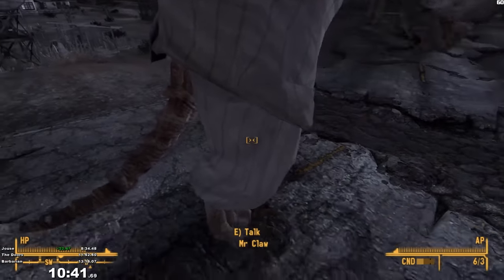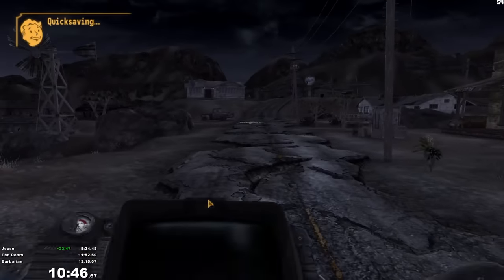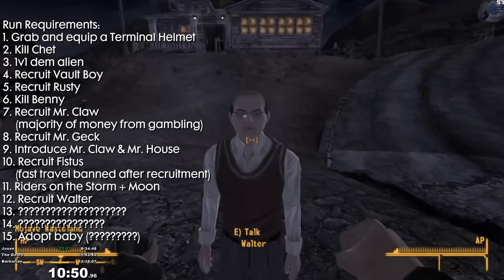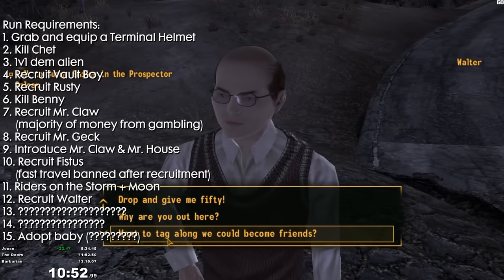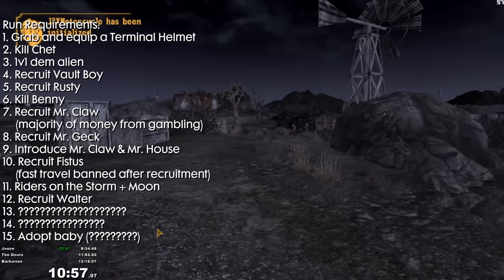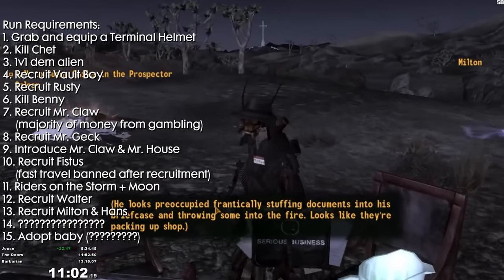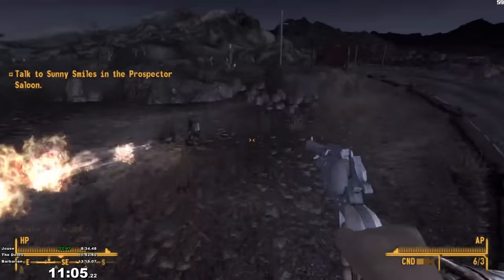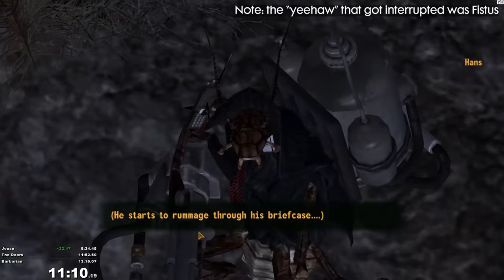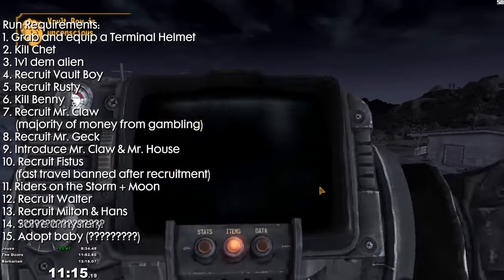Getting back to the run, I hop off my motorcycle here and talk to Mr. Claw to get him to follow me again, and then reload dash down the road to in front of Doc's house where I talk to the next required companion, Walter, who I bully a little bit by telling him to give me 50 pushups before dashing away. This dash brings me to the last two companions I have to recruit in the run, Milton and Hans, who are two business roaches that are selling life insurance — a nice change of pace after recruiting the bottom feeder that is Walter. I'll then dash to a nearby vault that I've modded into the game that's located under a manhole cover outside of Goodsprings. Completing this vault's quest will satisfy the penultimate requirement of the run: solve a mystery.